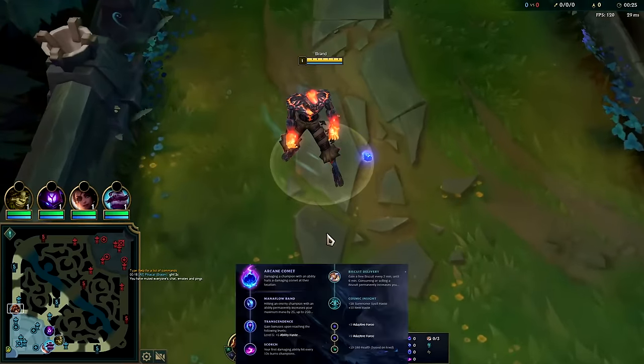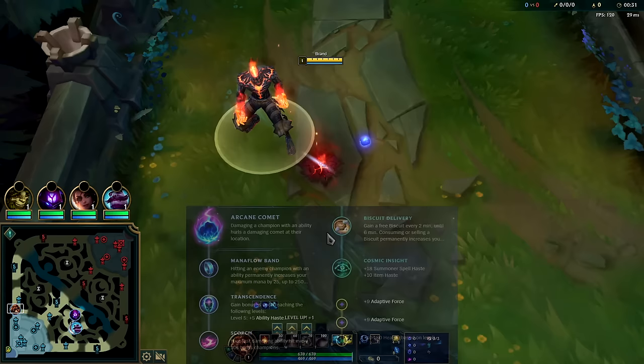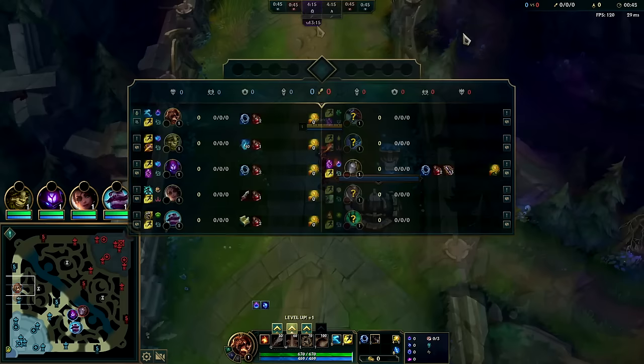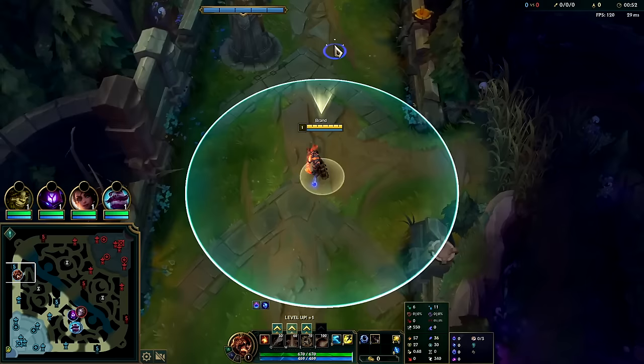Brand absolutely breaks the top lane because he outranges everybody. While AD carries also outrange, Brand's first item rush gives him max health damage and HP, so you can't be dived by two people effectively. You can even shred tanks — against Darius or Mordekaiser, very meta champions, you dominate them level one. You're extremely oppressive with 550 base auto range.